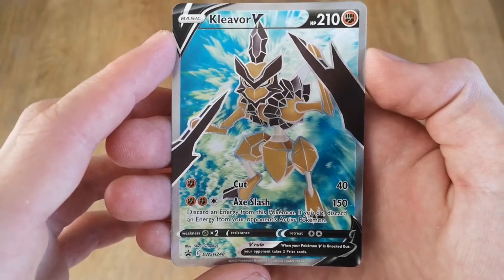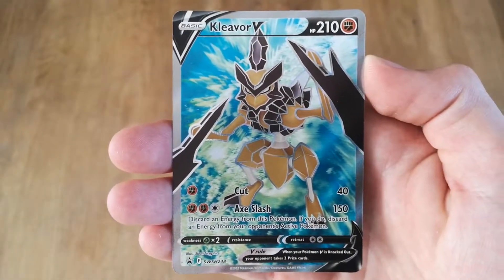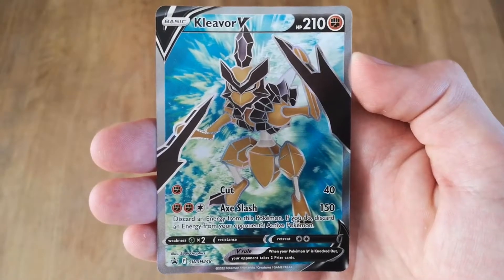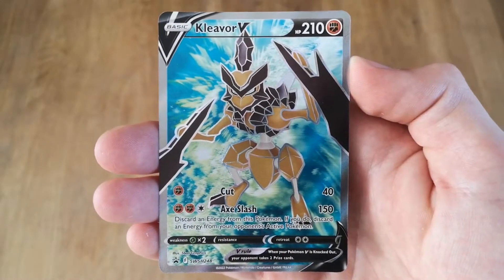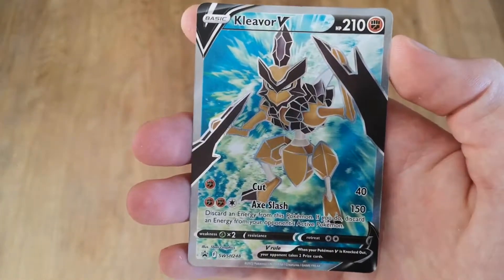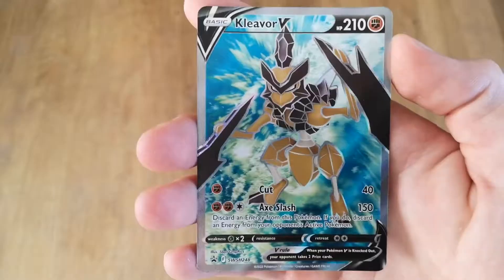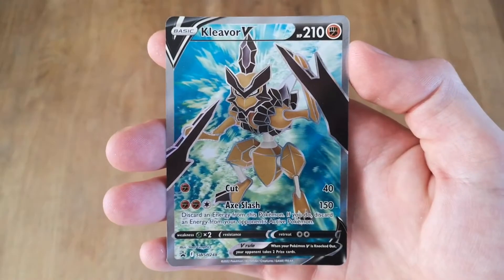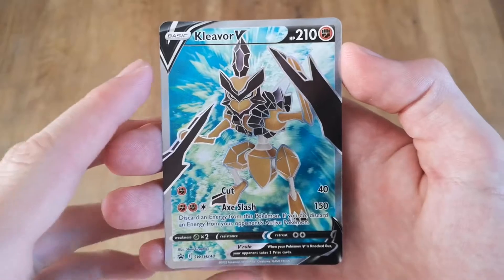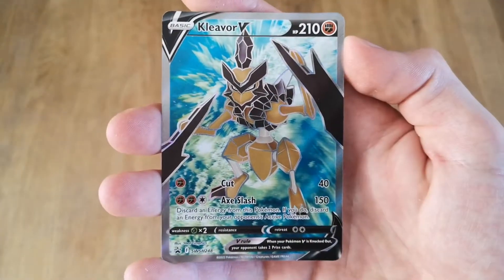Cut — 40 damage, one energy. And X Slash — 150 damage, discard an energy from this Pokemon; if you do, discard an energy from your opponent's active Pokemon. That's kind of funny, I like that. That's some kind of annoying build you can make there — the most satisfying part about card games is annoying your opponent as much as possible, so it might be good. We'll have to try it out one day.